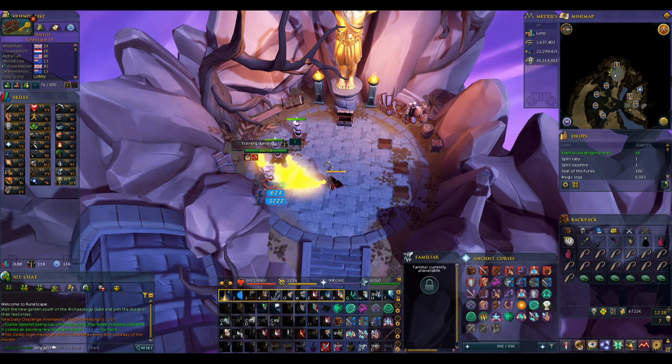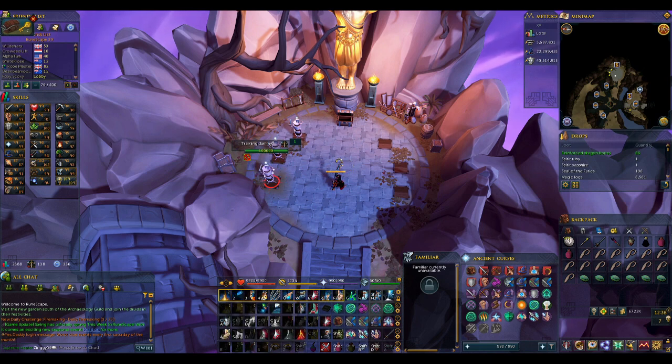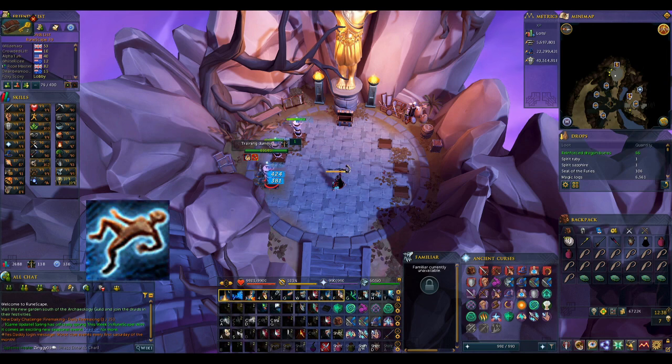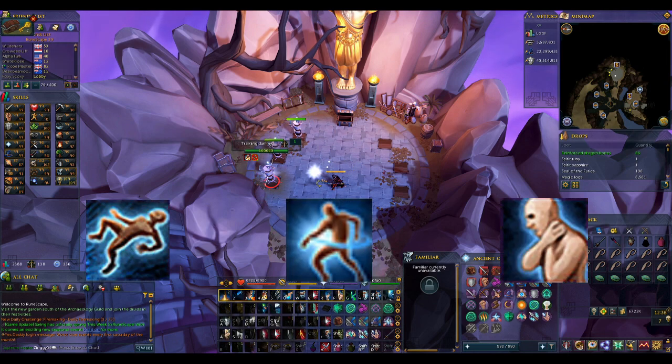There are a couple of key abilities for this fight we're going to go over now. Telos is unusual in the fact that he can be stunned. This means the more you can stun him the better, because you will be taking fewer mechanics and therefore less damage. It's important to know which abilities on your bar are stuns so that you can use them manually when you want to stun Telos. For Mage, those abilities are Impact, Deep Impact, and Asphyxiate.